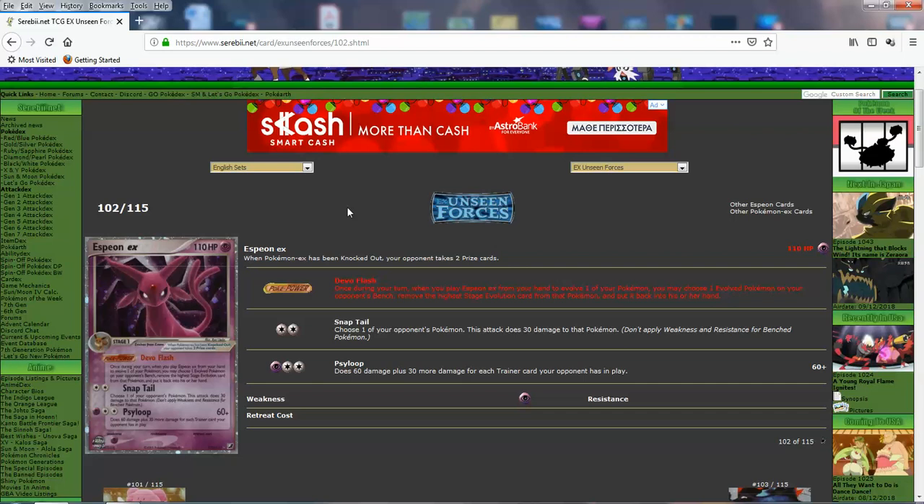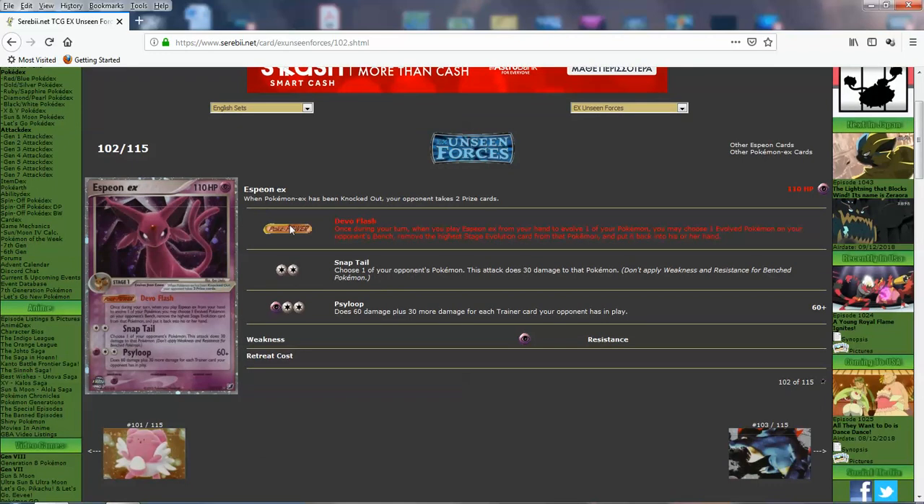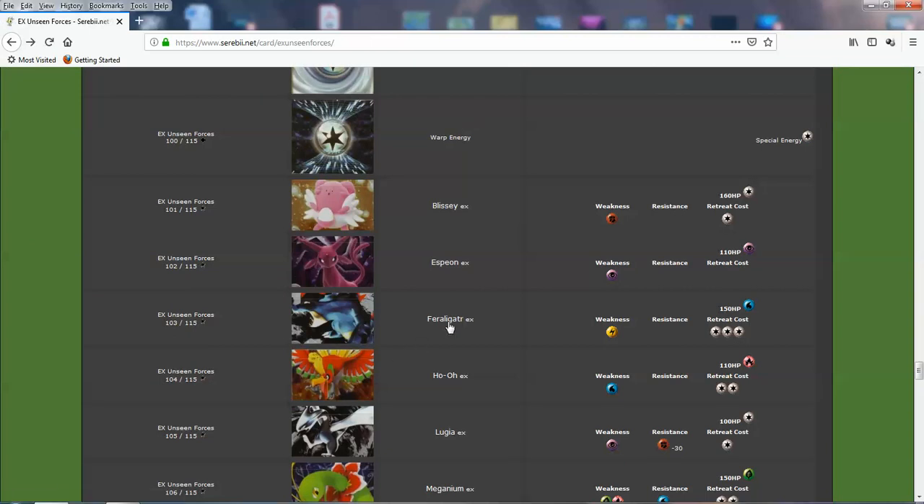Devolving your opponent's Pokemon is powerful when it's in the form of a power like this and doesn't spend your turn to attack. If there's a big EX badly hurt on the bench, you basically get a free knockout by devolving — the little basic or Stage 1 with all those damage counters gets knocked out. Free prize, heavy disruption on your opponent. Devolution Flash is definitely useful. And all around, it has good attacks, great stats, free retreat, and beautiful art.